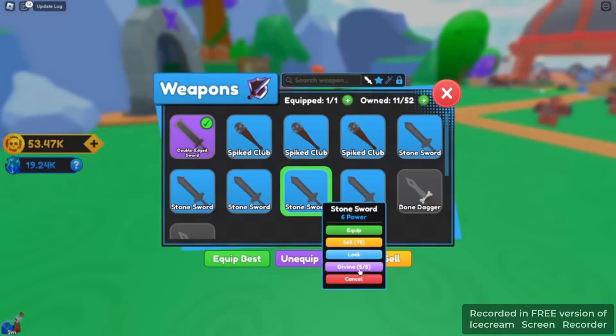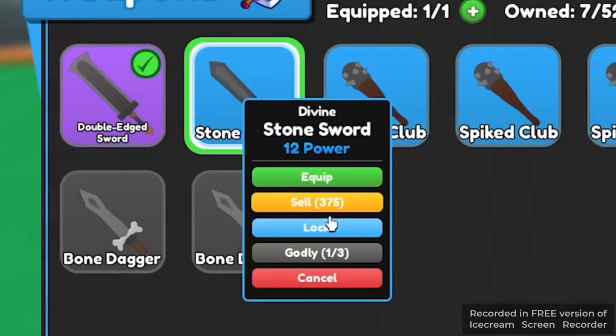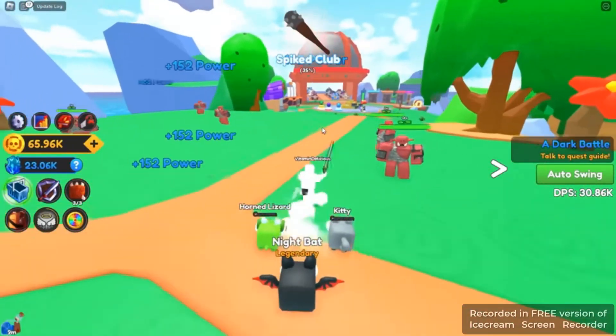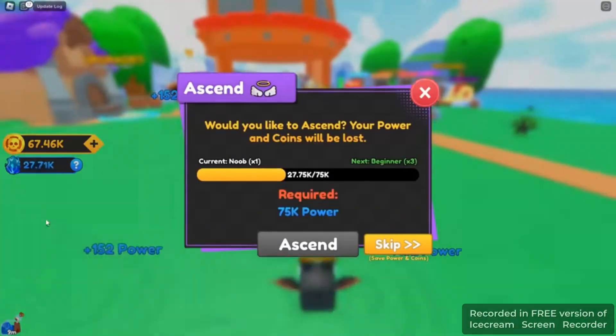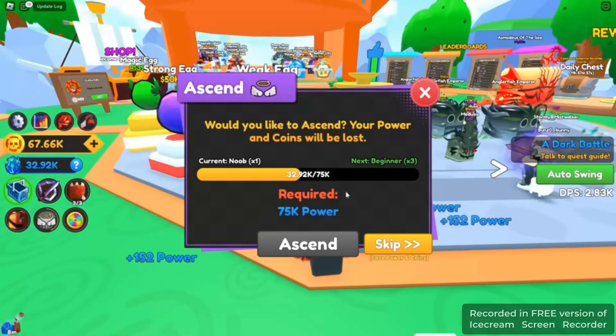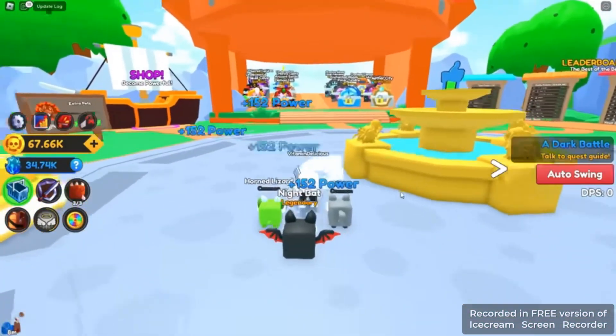I have five stone swords, so I can combine them into a divine sword. It only has 12 power but okay. I now have 65,000 coins. There are angel wings — ascending gives a times three bonus based on power, so I just need to swing non-stop.